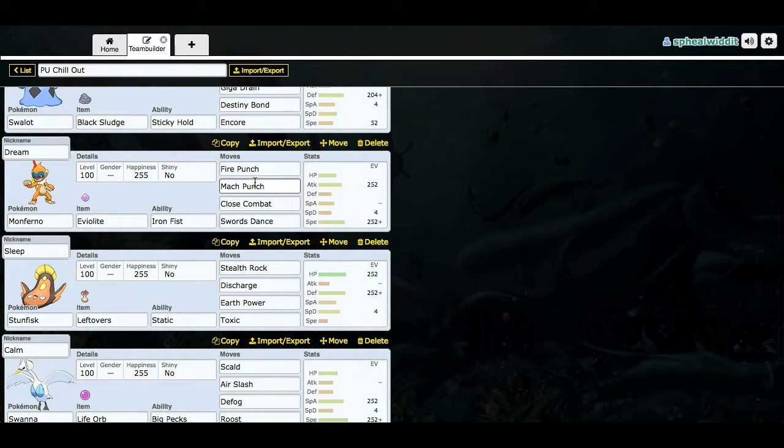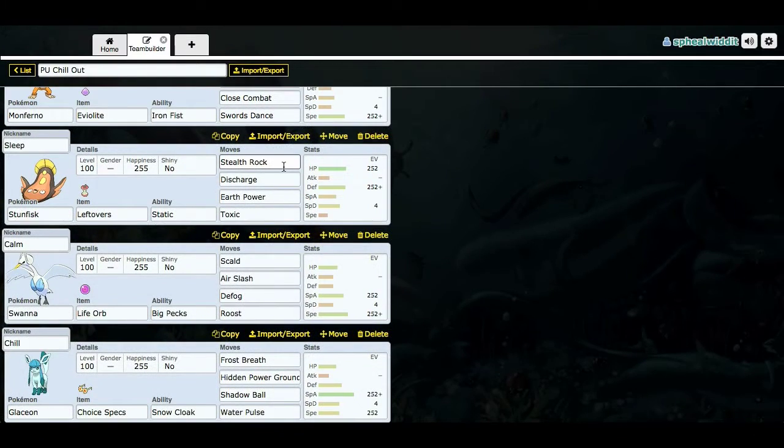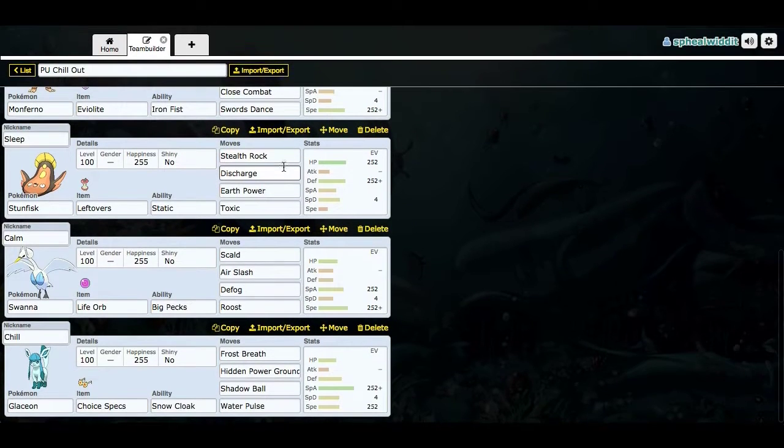So I got Dream the Monferno — it's a pretty standard Swords Dance set with Mach Punch, standard wall. And then I got Swana. I thought Swana would be a good fit for this team. The swans are beautiful, and I feel like they're kind of a calming animal — if there is such a thing.